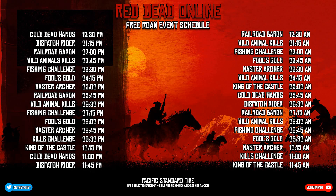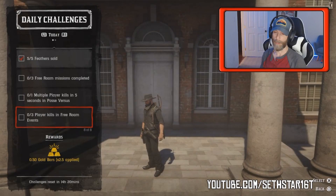Number 7: player kills in free roam events. Here's a free roam event schedule so you can pre-plan when and how you're gonna put 3 in the dirt.